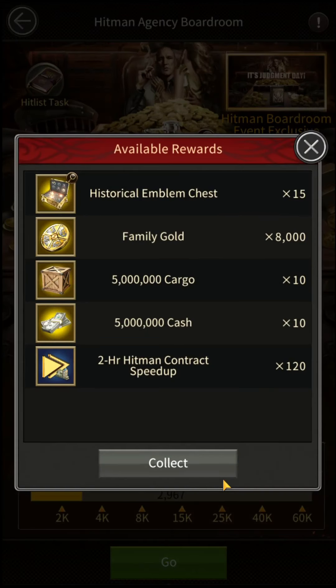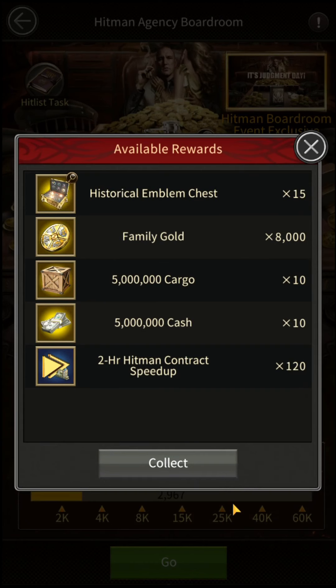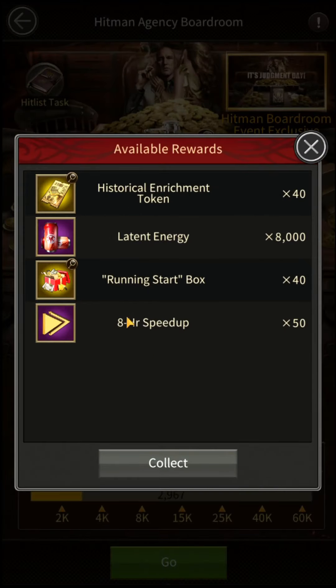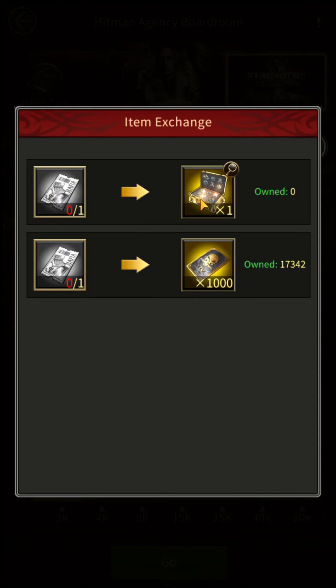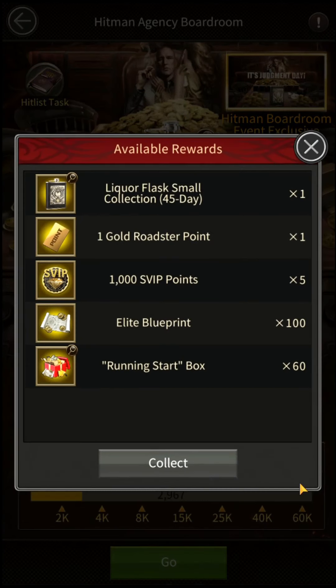On reaching 25k points you will obtain 15 Historical Emblem Chests, Family Gold, Resources, and Hitman contract speed-up. On reaching 40k points you will obtain Latent Energy, Running Start Box, 8-hour speed-up, and 40 Historical Enrichment Tokens that can be redeemed for Historical Emblem Chests and Augmentation Cards. On reaching 60k points you will obtain Rare Display Item Liquor Flask Collection, 1 Gold Roadster Point, 5,000 SVIP points, Elite Blueprint, and Running Start Box.